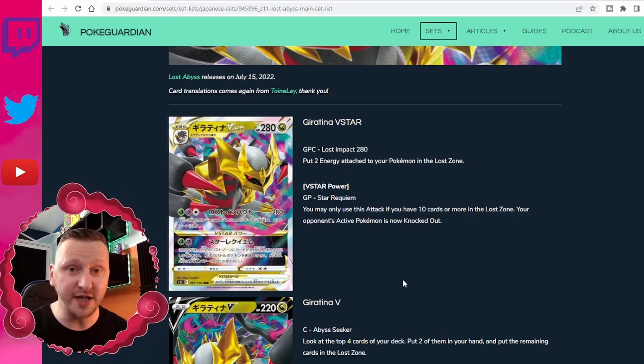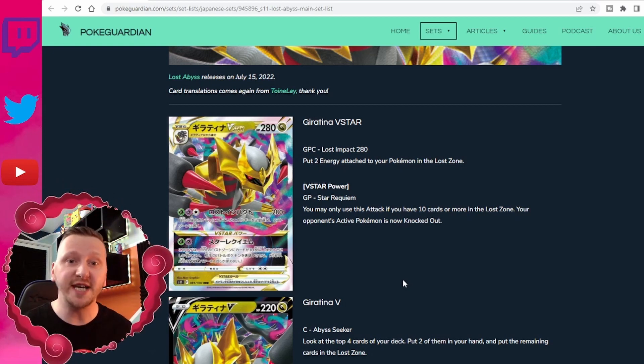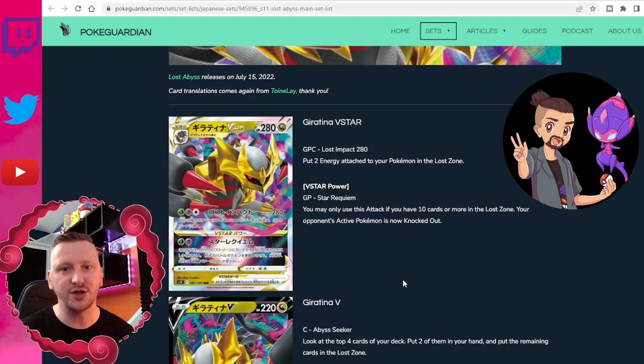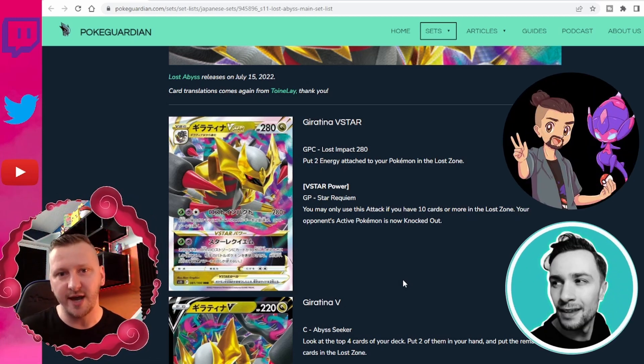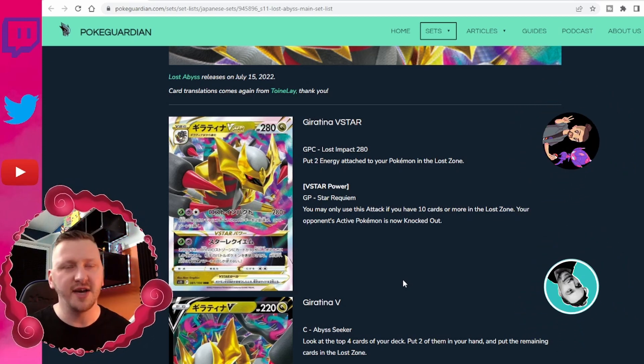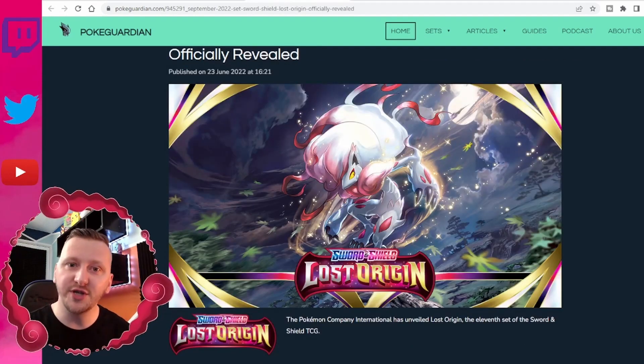Lost Abyss is coming out on the 15th of July, so not long now. If you'd like to see people opening Japanese packs, I'd definitely suggest checking out Poketouch on YouTube and Twitch, and Braish Gaming — they're both amazing content creators, so go for it. Now let's take a look at Lost Origin.